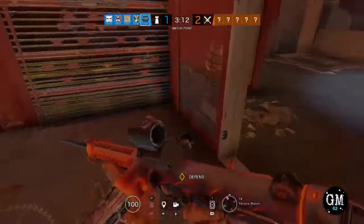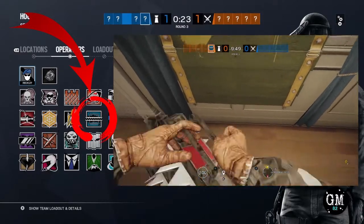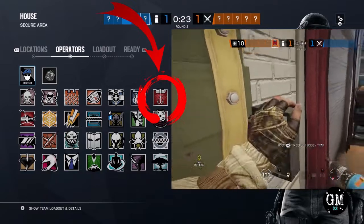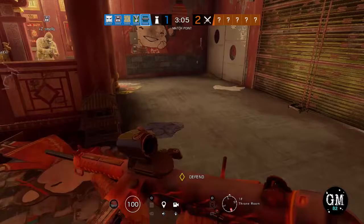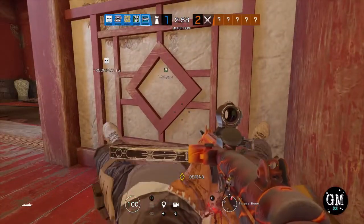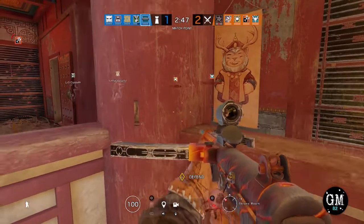Now because we're dealing with Theme Park, it's not a house like my last episode, so it's a little bit bigger. I'm going to jump right into the defense operators. When it comes to defense operators, I usually always pick operators that are either trap or information operators. For me that would be Frost, Ela, Lesion, Kapkan, Lucie, or Alibi. You are obviously free to pick whoever you're comfortable with — I recommend that over anything. I choose these for the simple fact that anything that gives you a leg up, letting you know you're getting flanked or someone's in your trap for that free kill, is very important for a new player or someone with bad aim.